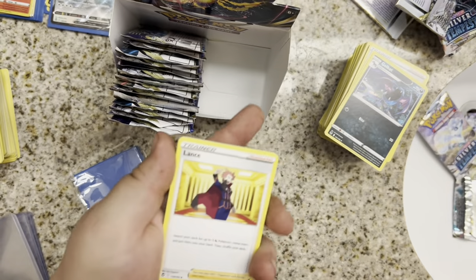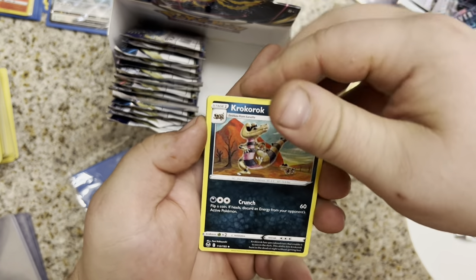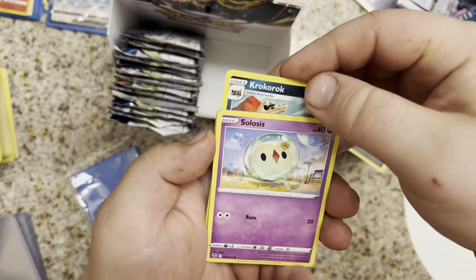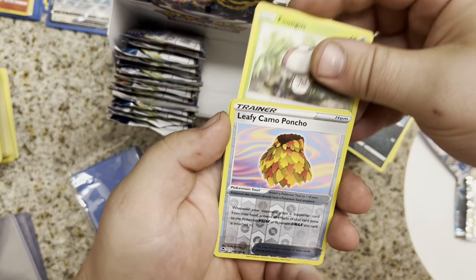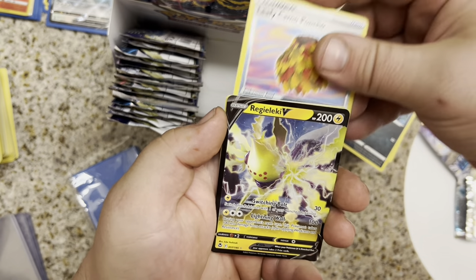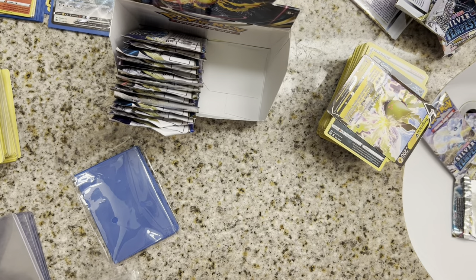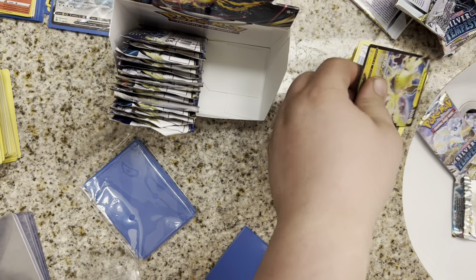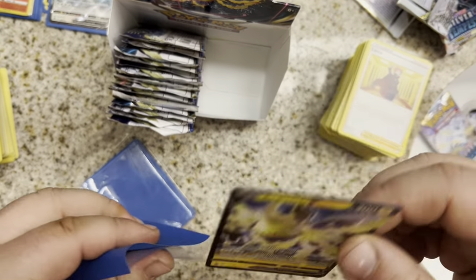Fire Energy up front. We got a Lance, Klang. We also haven't gotten any Full Art trainers yet — very interesting. Croconaw, Solas, Zubat, Algium, Fungus, Leafy Camo Poncho, and another Regilecki V. Two V cards in a row. Regilecki V to follow up our Lugia V.